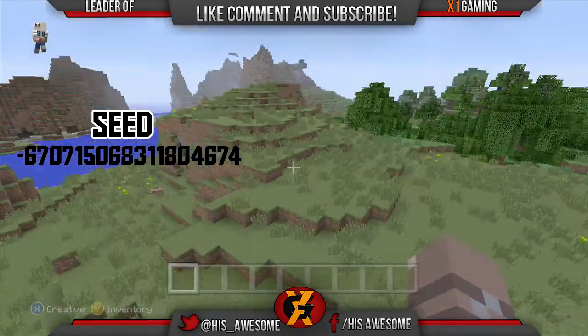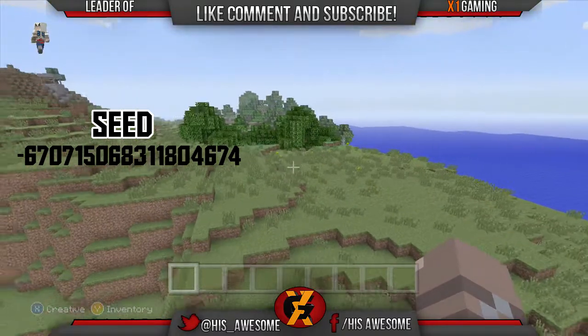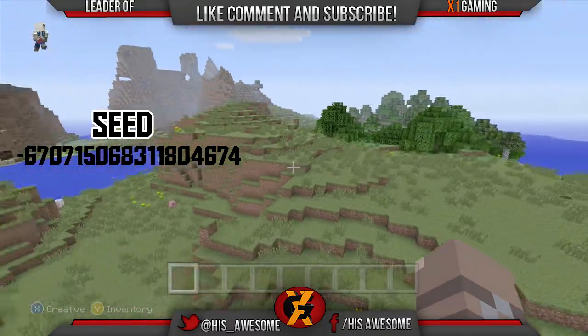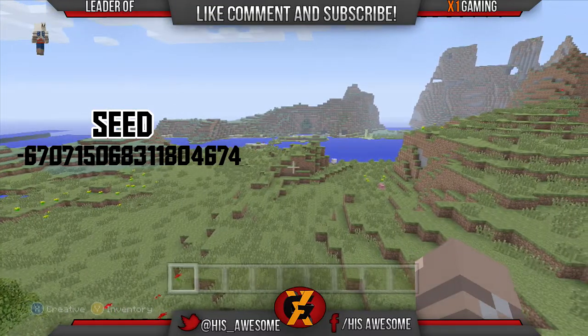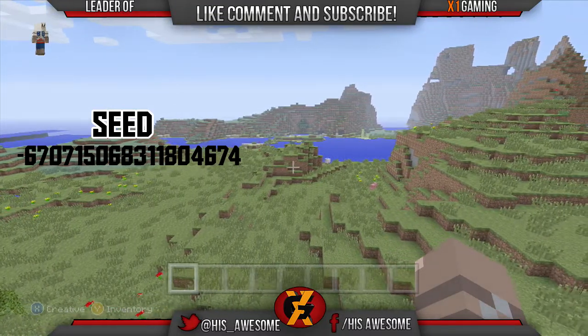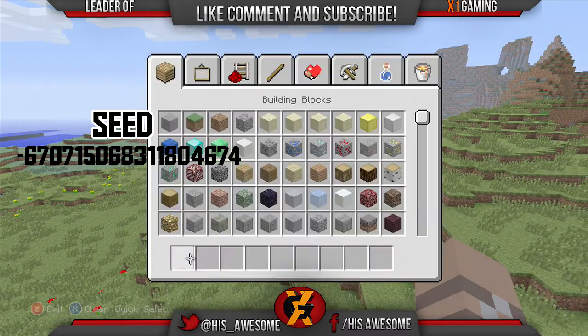This is where you guys will be spawning — this is the main spawn point right under me. You spawn in this big open field, and there's a river right over there, which will be a good place to build since the water's right next to it. I looked around but I really couldn't find anything particularly interesting or cool.